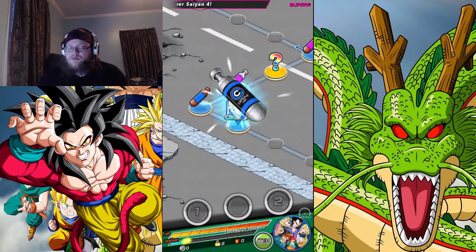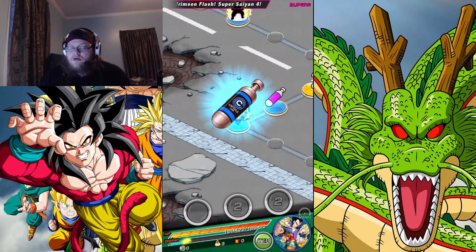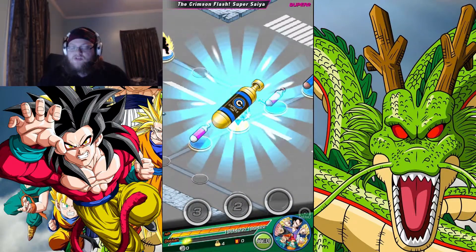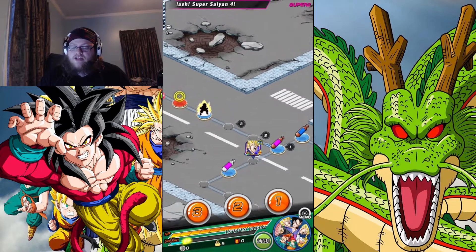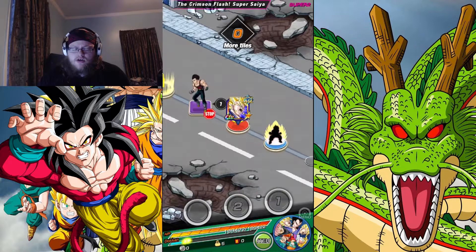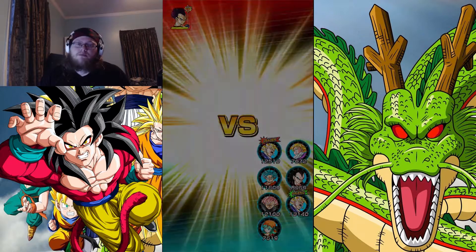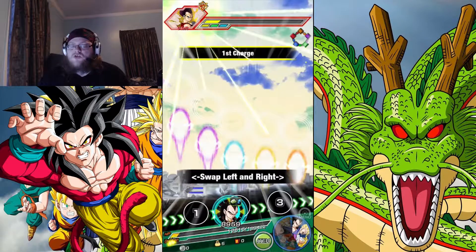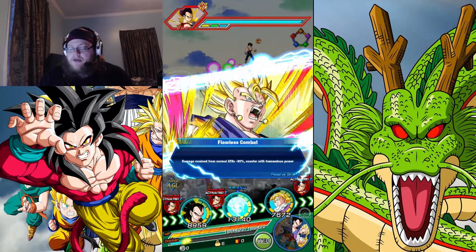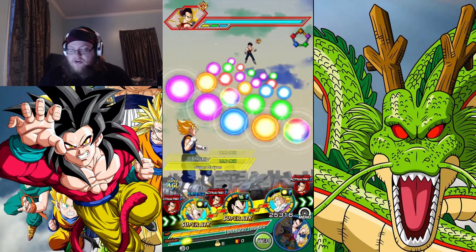I pulled the Super Saiyan Blue Vegito — I pulled two of them actually, but he's not SA-10. I don't have enough Elder Kais to SA-10 all my guys. Right now I got Vegeta at SA-10 in my box. I have five Elder Kais with a bunch I can farm from the Baba Shop, plus Elder Kai stuff where I get 10 more. So I can definitely get them up there, especially after the World Tournament. I'll have enough to get all three of those guys to SA-10. But I had to pick and choose — since Vegeta here is kind of a baller, I picked him.